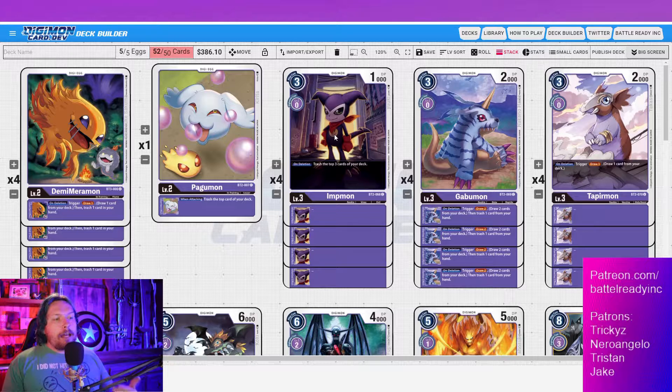Next we have Impmon at four of. His on-deletion effect trashes the top three cards of your deck — same general strategy of building up trash. He's a 1K, so you can crash him into security super easily and he's pretty much guaranteed to die unless it's an option card or tamer. We're also running Beelzemon, so being able to drop a mega straight on top of Impmon via warp digivolve is incredibly powerful.